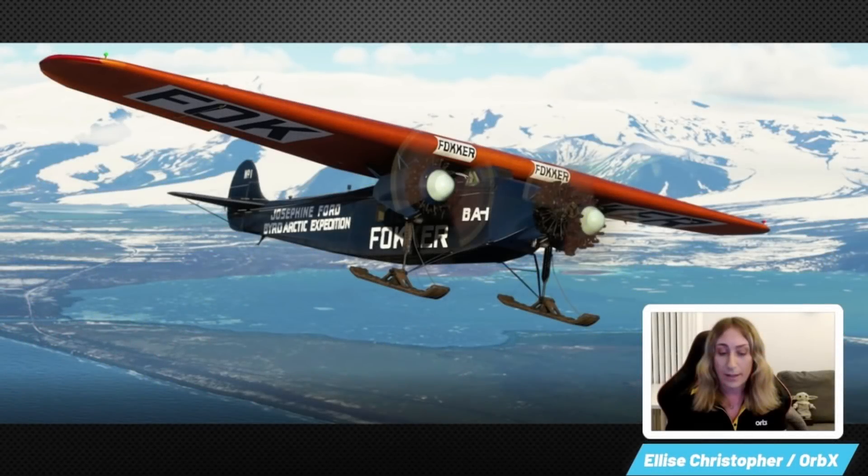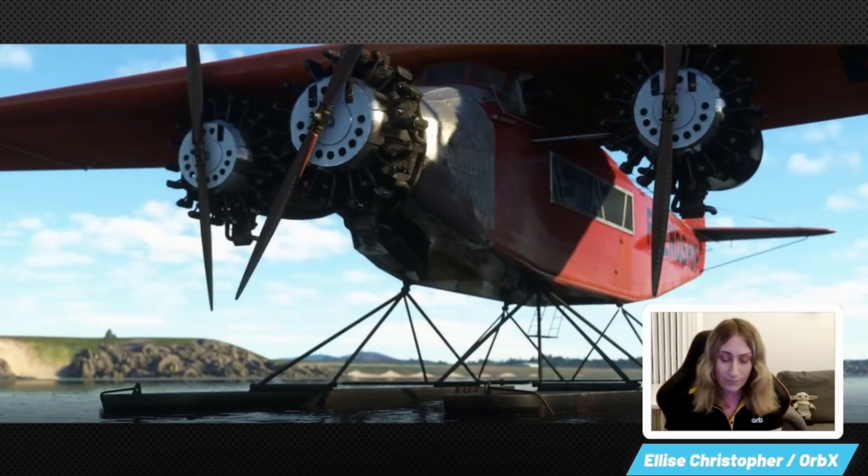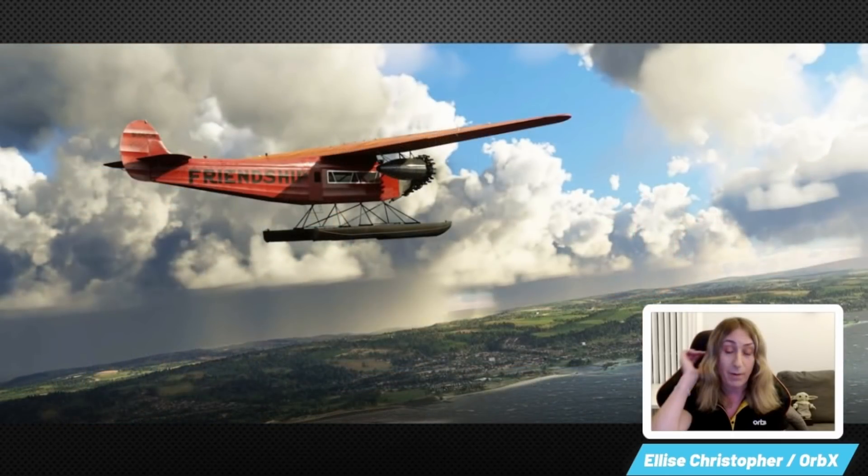Accompanying world update seven will be the Fokker F7, the second in the Local Legends series. Charles Kingsford Smith is probably the most famous Australian aviator, and in his day made headlines with his Southern Cross and all the various feats he achieved with it. Orbix, who are headquartered in Australia, have put this model together, and the detail looks stunning.